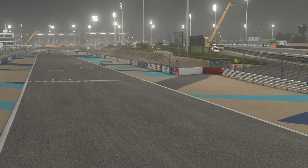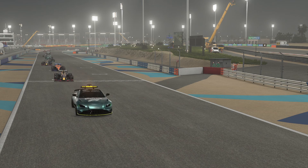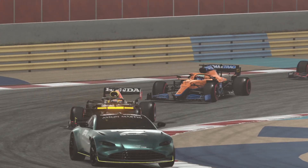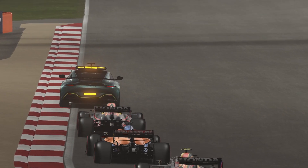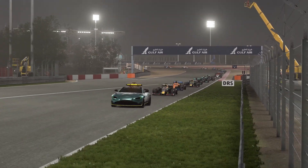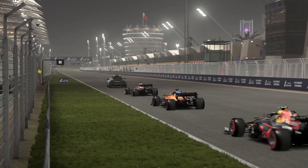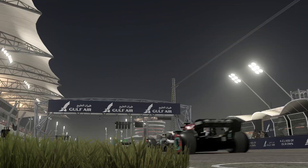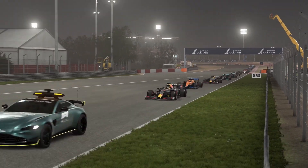First we will have a look at Bahrain. In real life there was a safety car right after the beginning as Mazepin crashed out at the opening lap. The whole field was bunched up like in this test in F1 2021. I did the test with the 100% AI at the full race distance. For both real life and F1 2021, we compare the lap times of lap number 2.